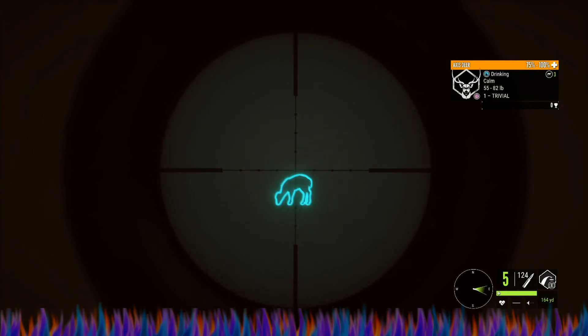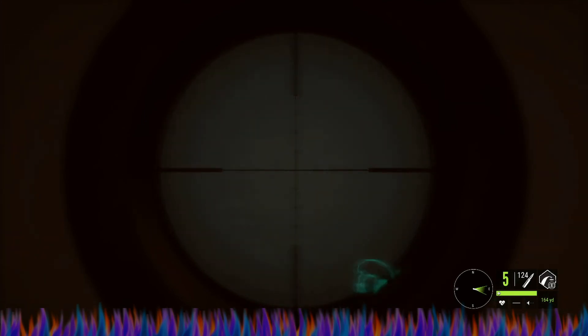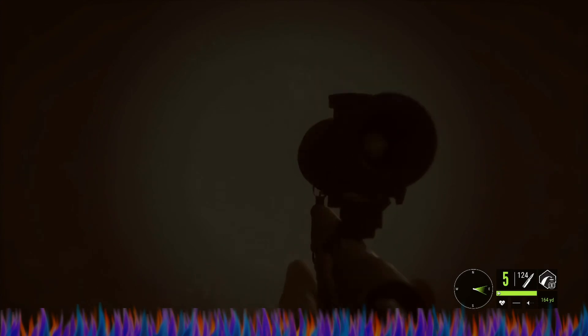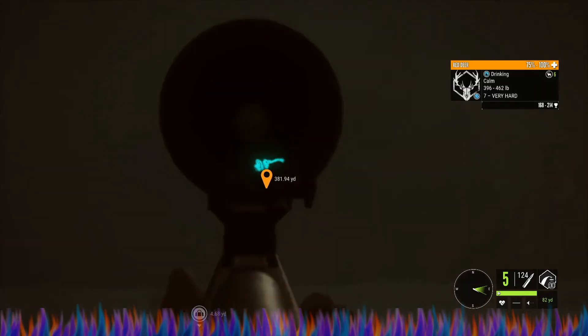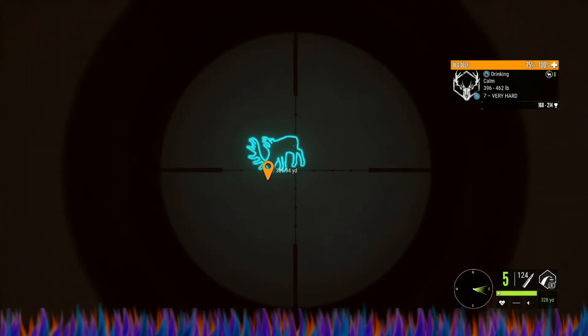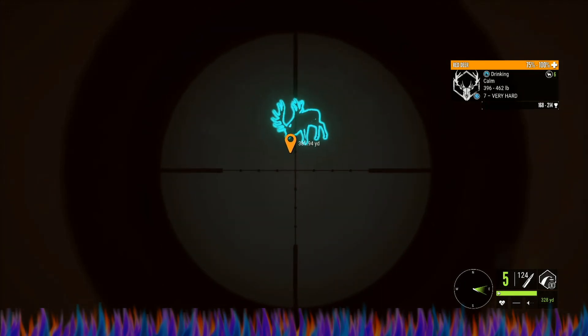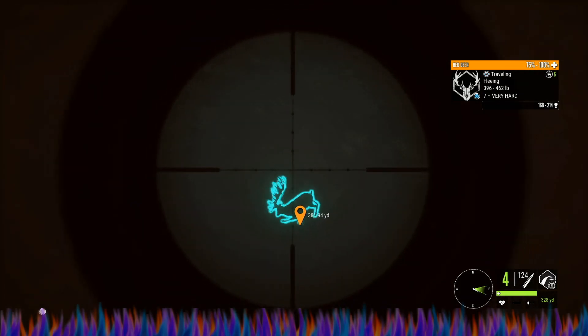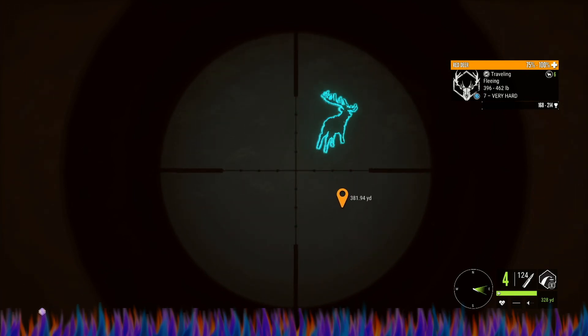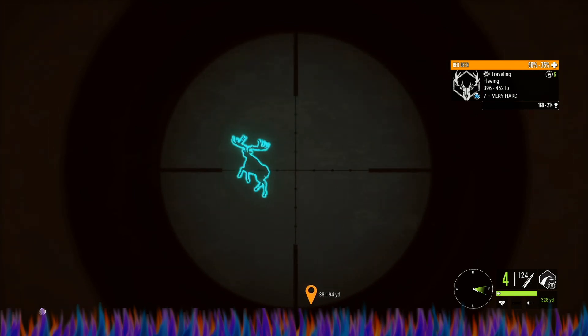That was something right there. Okay, that's the 187. That's not the one I want, though. Let me look around. All right, we're going to go for this guy right here. This level seven red deer. He's got a nice rack. Shoot right there. Let's hope that he starts dropping. And he did.